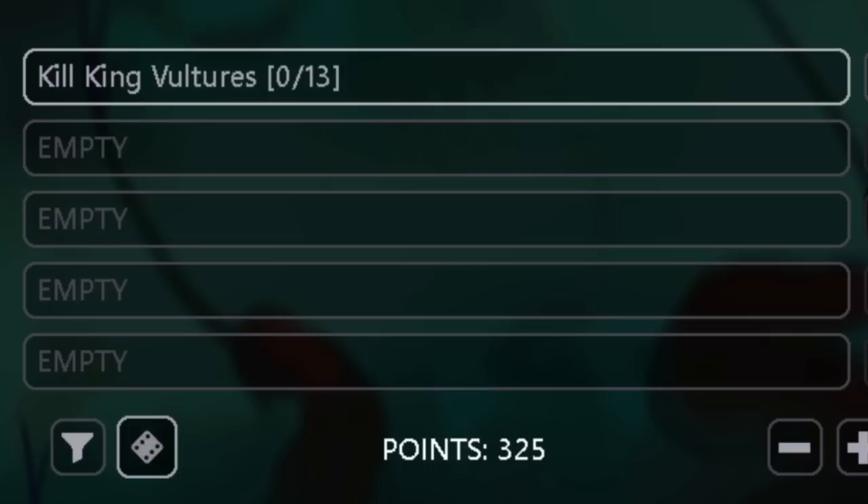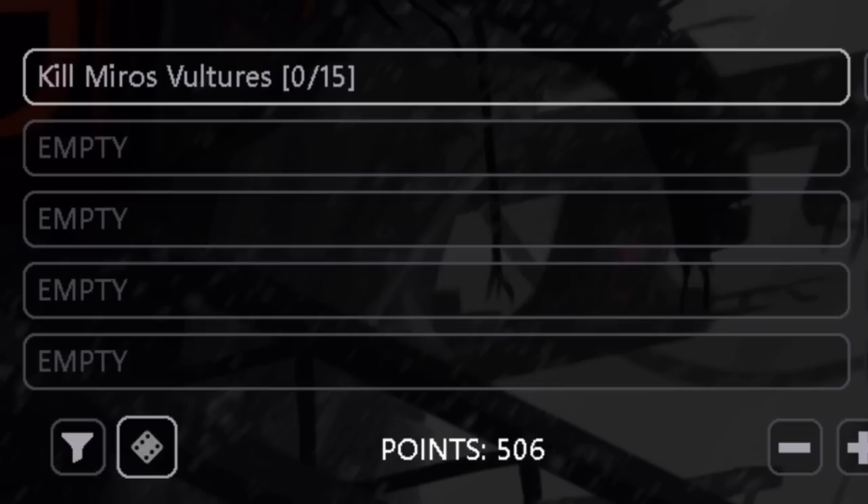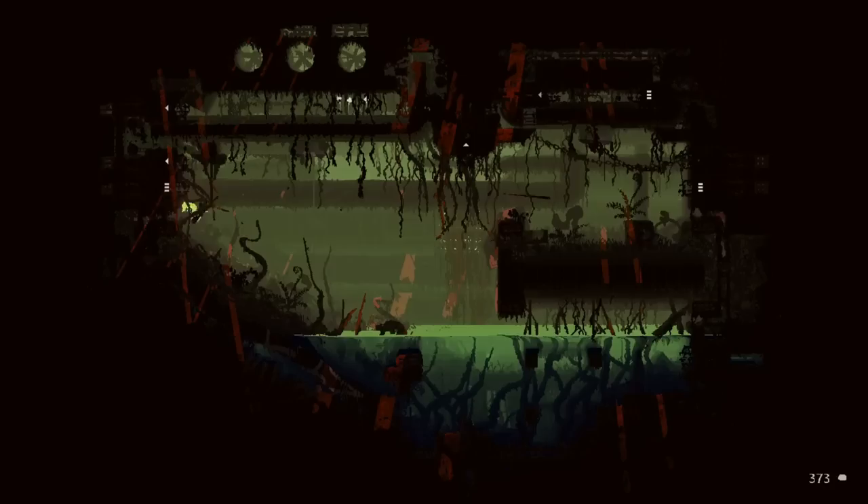Uniquely, Saint has a 35% multiplier applied to all hunting challenges. As an example, the challenge to kill 13 king vultures would be worth 325 points because they're worth 25 score each. The single highest point challenge in the game is kill 15 Myros Vultures as Saint, which is worth 506 points after the 35% multiplier.